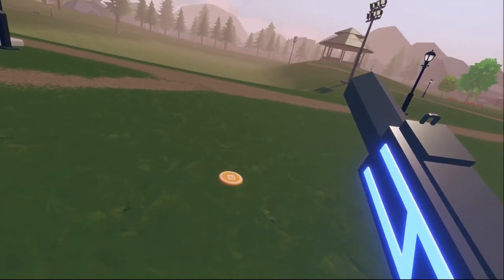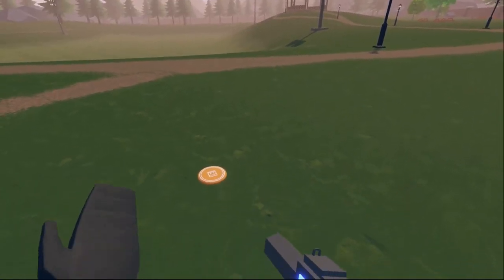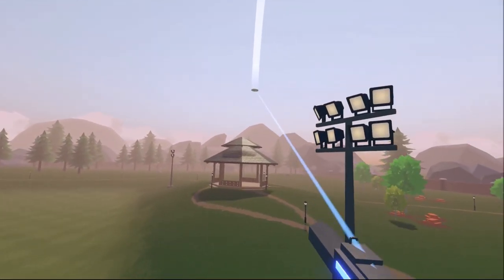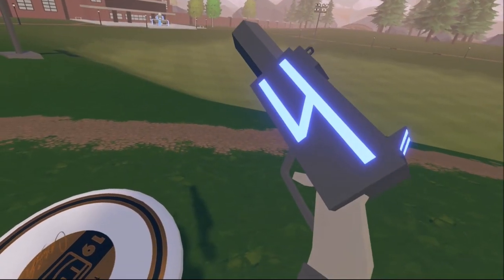The real fun part is that I made it so you can grapple all sorts of objects. This includes moving objects, like vehicles and, for example, a disc. So I can throw it and then grapple onto it. If I hold my trigger, assuming it's slower than my grapple speed, I can speed up. You cannot grapple onto things that you yourself — the person holding this — is holding.